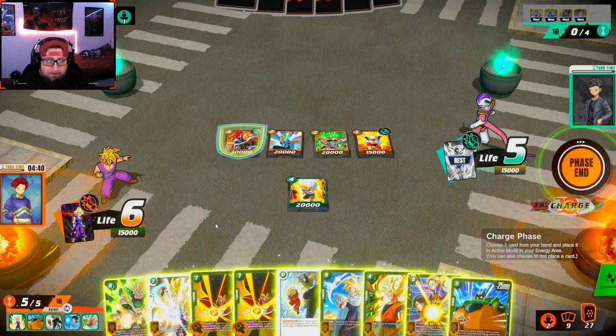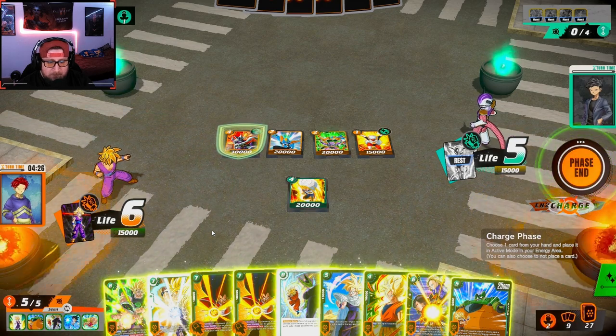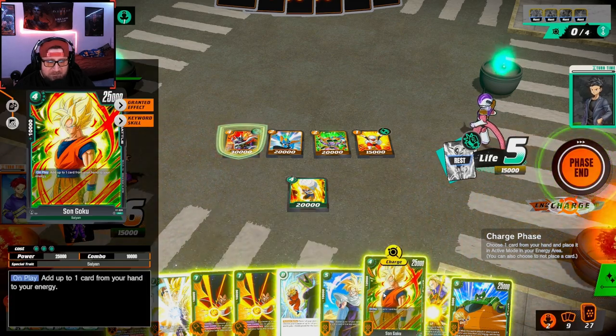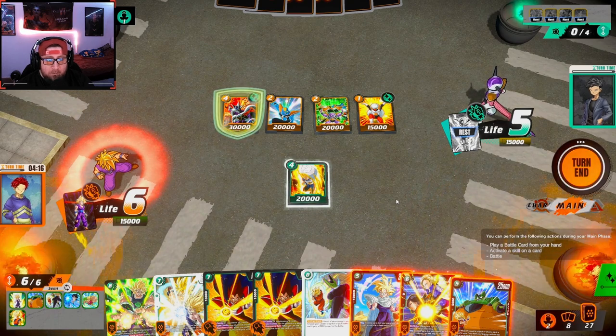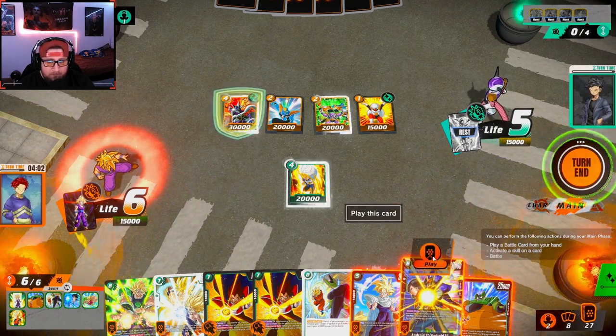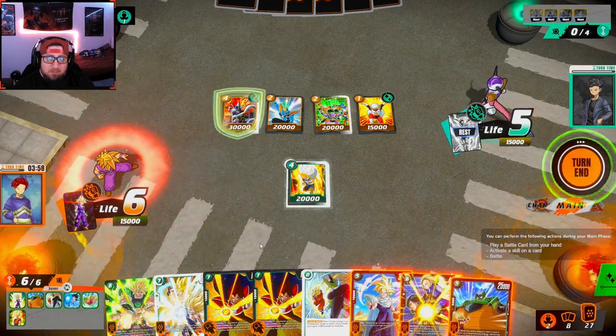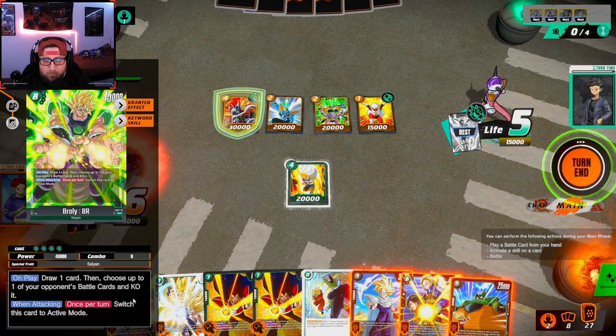I'm thinking about getting rid of the Instant Kamehameha, or just discarding one of these other cards. I'm not really sure what to get rid of. I could charge this. I honestly just want to play this and go to work. Instead of playing this, I almost want to just play the secret rare Gohan and clear his board. Or what we could do is play this, survive the following turn, then play Gohan and wipe absolutely everything — and then we could go into Broly.